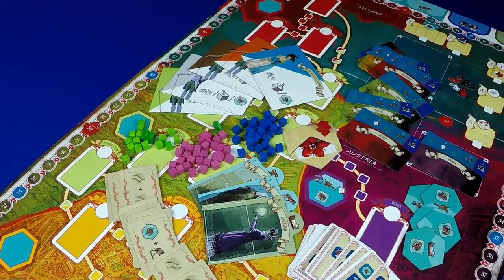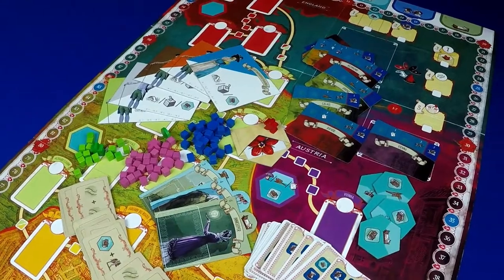Let's look at the prototype components. There's the main game board, player boards, tiles, cards, meeples, and tokens.